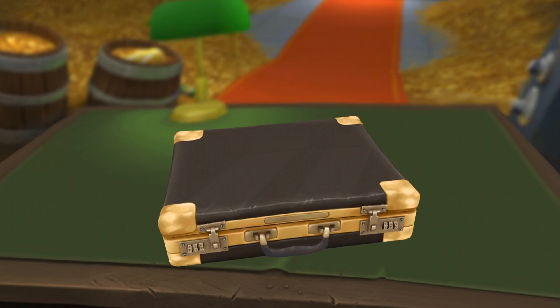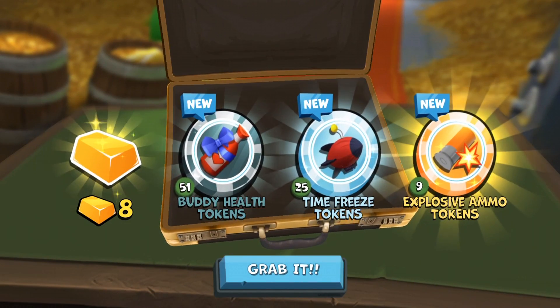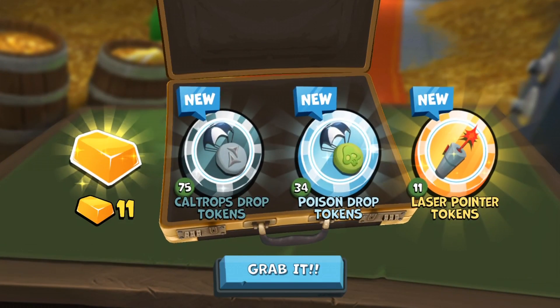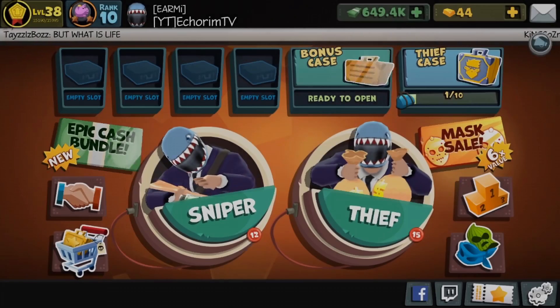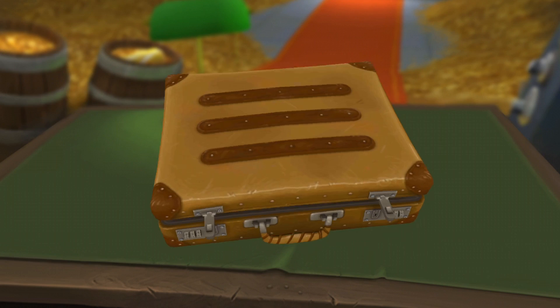Let's open our third one for today. We got eight — that's not the good one, which is tragic. Let's go on to our last and final one. The main purpose I want to open cases is because I want the gold. Gold is very, very valuable in this game right now. I got 11 gold, so I think that's in the middle. Unfortunately, I was only able to get 46 gold, which is okay for today.